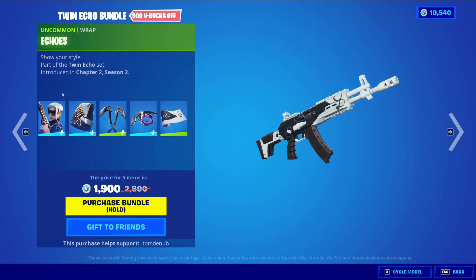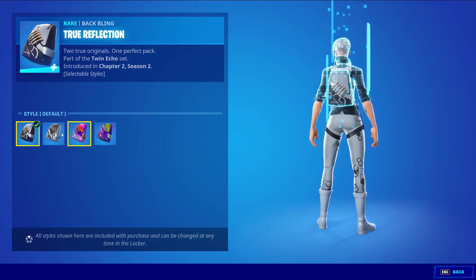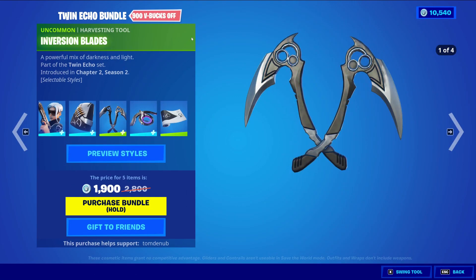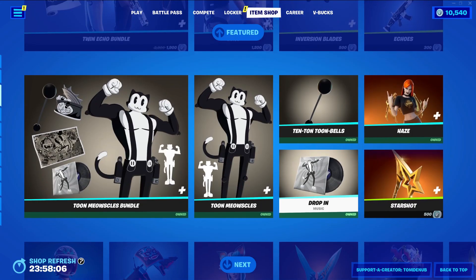We have the Twin Echo bundle returning today — five items for around 900 V-Bucks. We have the Echo outfit, 1200 V-Bucks with four different styles, plus the map link. We have Inversion Blades, an Uncommon Heartstone harvesting tool, 500 V-Bucks. Echo Jet glider at 800 V-Bucks, and Echo's Uncommon wrap at 300 V-Bucks. You can buy everything separately.